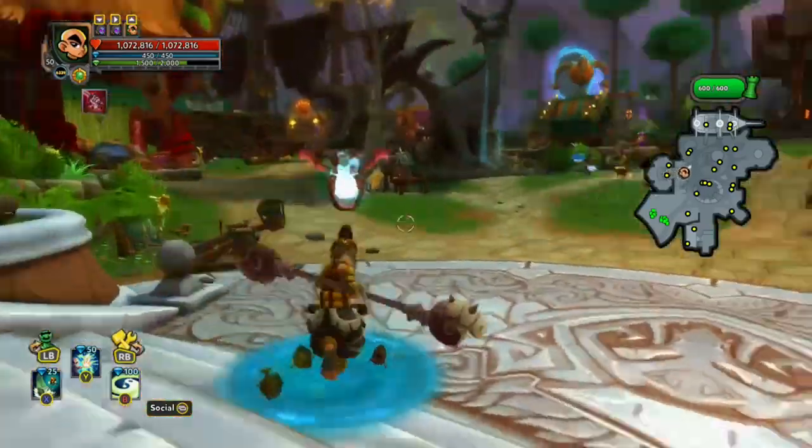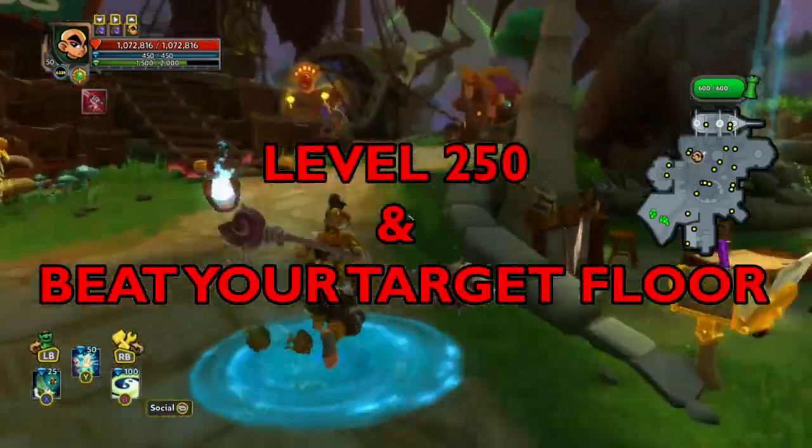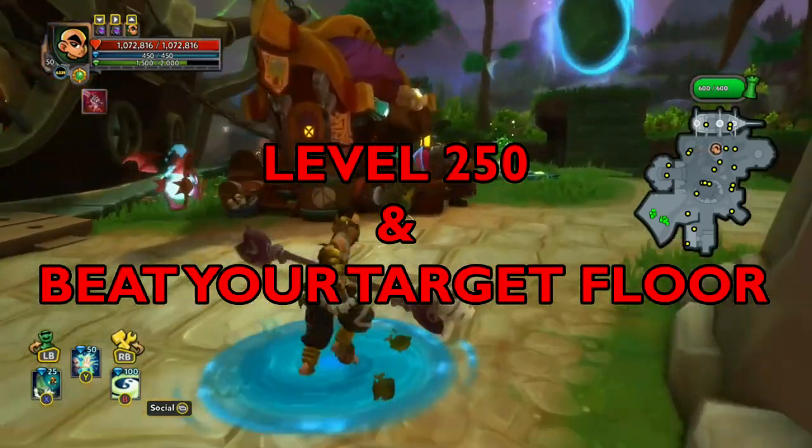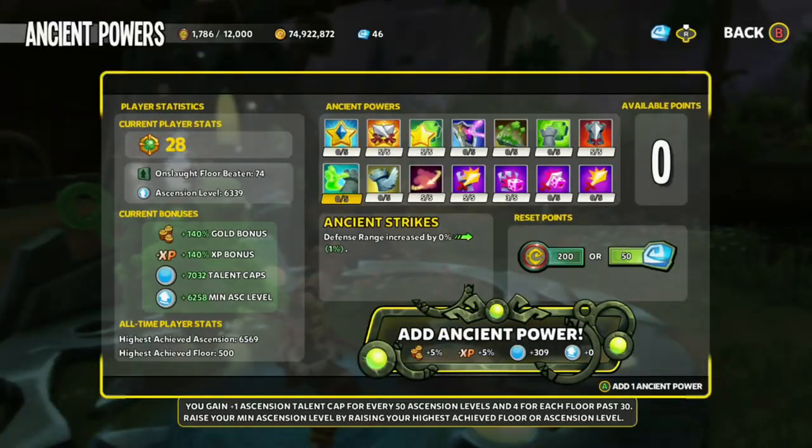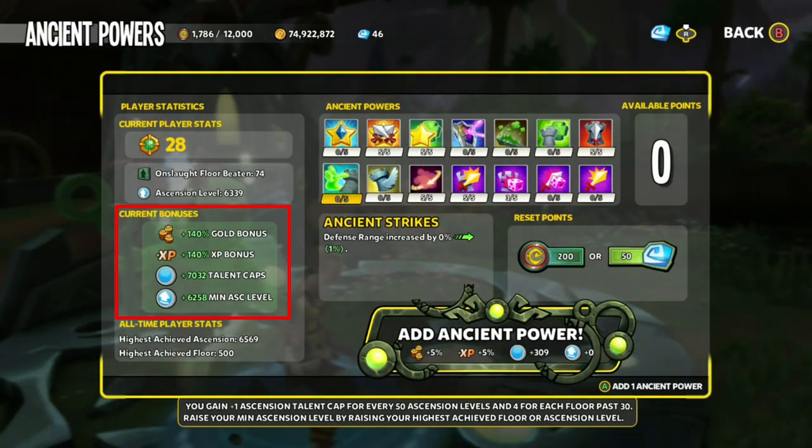In order to Ancient Power, you are required to beat at least level 250 and to beat your target floor. Once you've done that, you'll want to meet up with this fella over here. On this page, this section tells you your current bonuses and this section tells you what you'll gain when you Ancient Power.